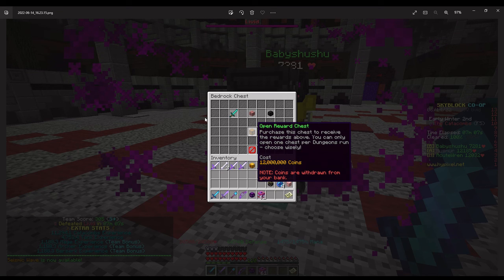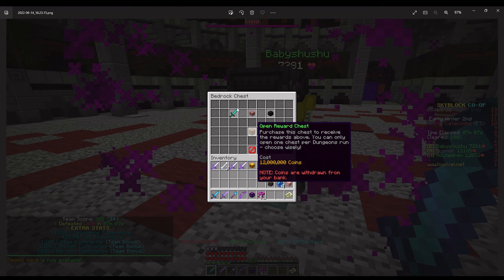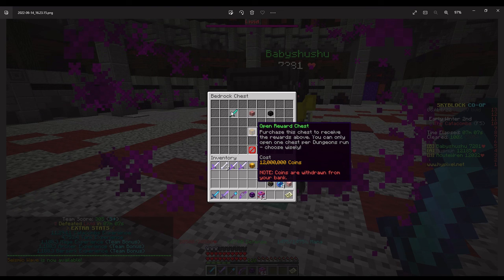You guys know how I said I didn't drop a Shadow Fairy for the Shadow Fairy video? Well, here it is. I was doing some Floor Fives with my co-op, helping him out, and on like our 5th run we did, I dropped this right here. I actually got one. I ended up selling it for — I want to see — 27 mil. So it's 15 mil profit, almost. Pretty nice.